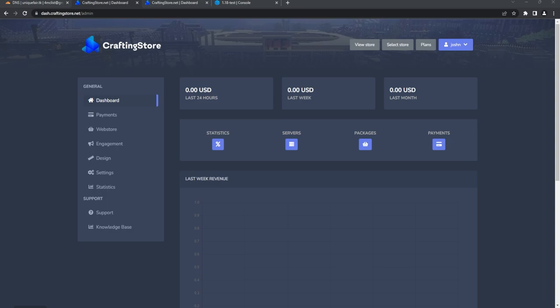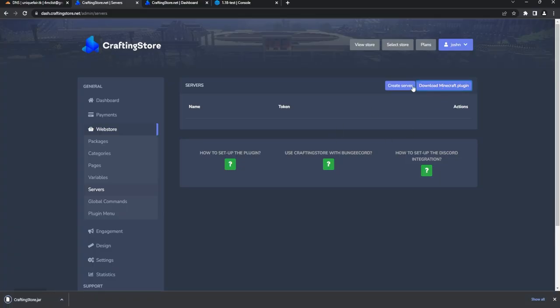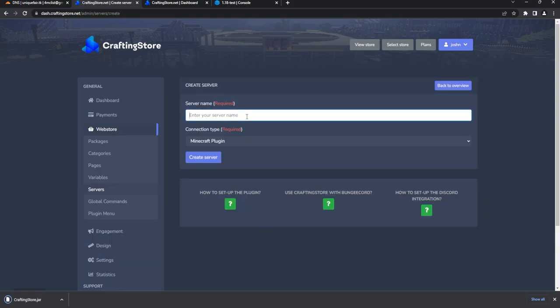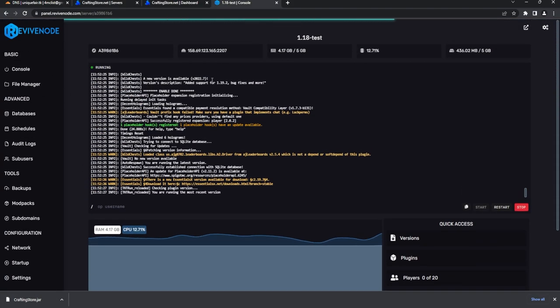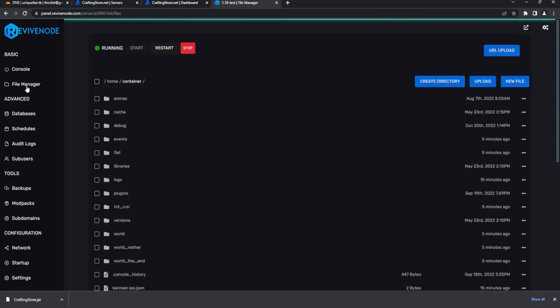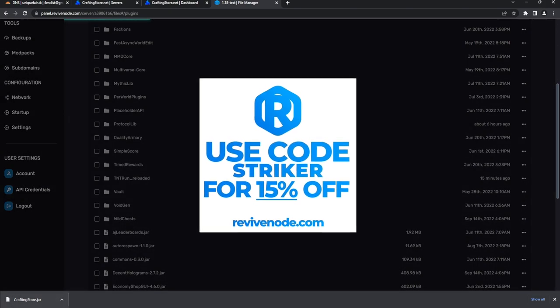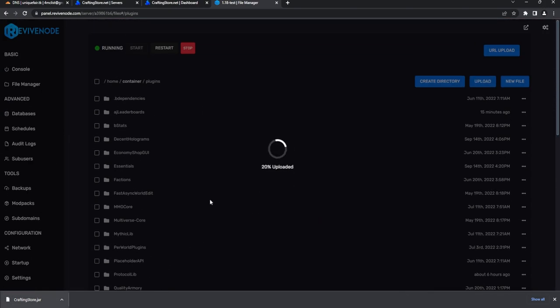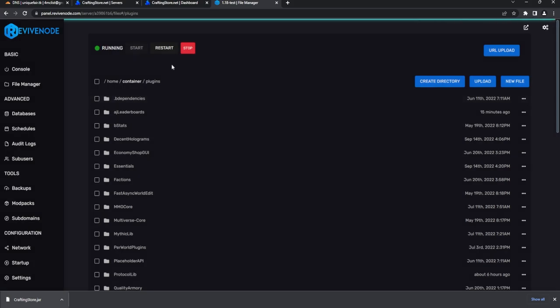You can also use the built-in subdomain if you don't have a domain yet. Let's head to Webstore — this is where all the magic happens. First, add your server and download the Minecraft plugin. Create your server — I'll call it YT Server — select the Minecraft plugin, and hit Create Server. Now pop the plugin into your plugins folder. Here is my server on Revive Node — I highly recommend them for Minecraft services. Upload the Crafting Store plugin and restart the server.